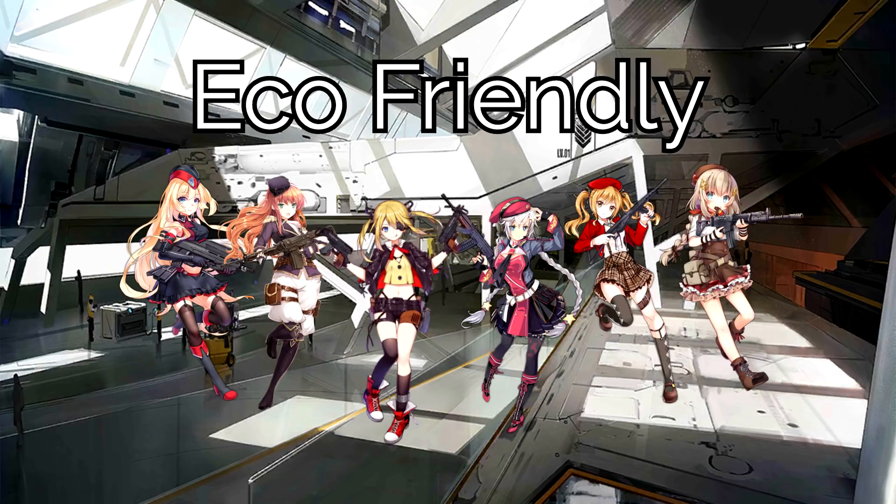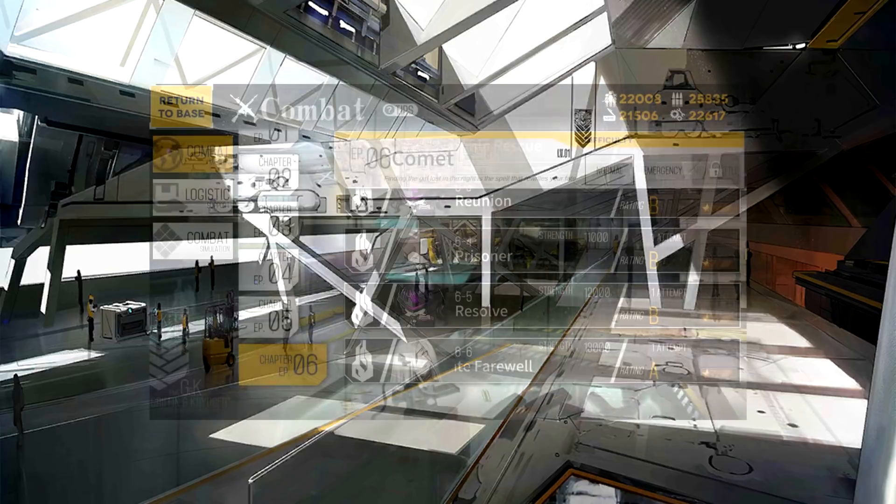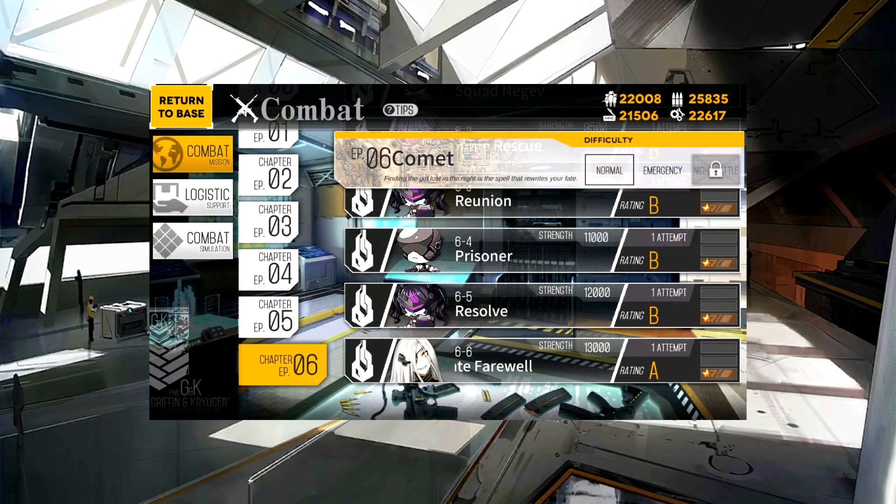Since they're 2 and 3 stars, they're a lot easier to acquire duplicates of for dummy linking. Or if you had to use cores, it's still a lot cheaper than dummy linking 4 and 5 stars using cores, so you don't have to worry about entering core hell as much. Now that those 2 initial traps are covered, the next biggest priority should be getting through the story missions.